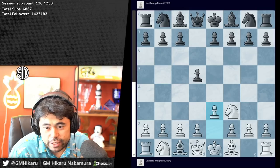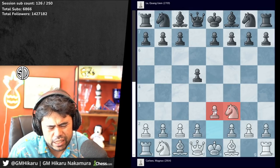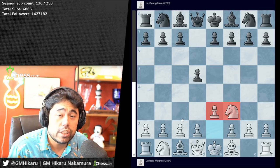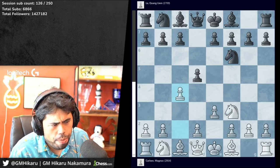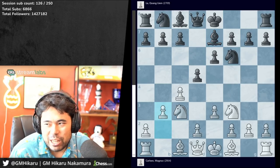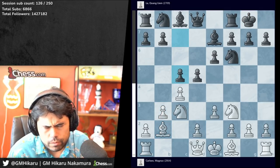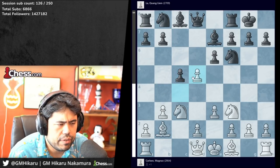Magnus decides to channel his inner Hikaru Nakamura and plays knight after e3 — this is of course a Hikaru specialty he likes to play a lot online, including in the rapid chess championship on chess.com. You get e3, knight to f6, c4, e6, knight c3, bishop e7, b3 — looks very familiar. Castles, bishop b2, c5, d4.